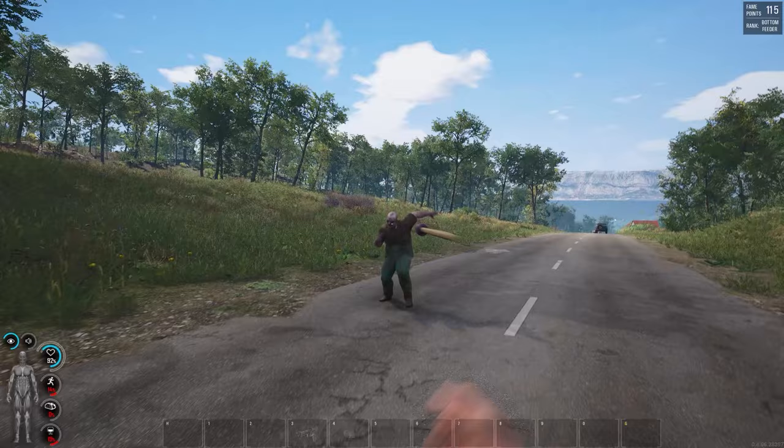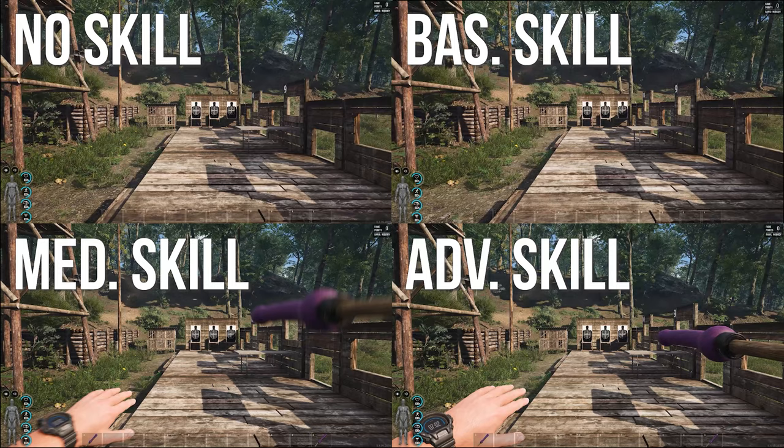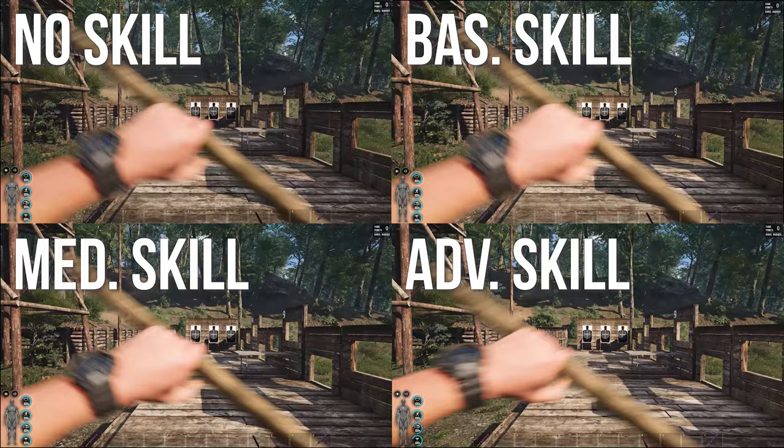To level up throwing, all you need to do is throw any item at any living thing. I also tried to see if accuracy or throw speed is increased, but from my testing it all looks about the same.